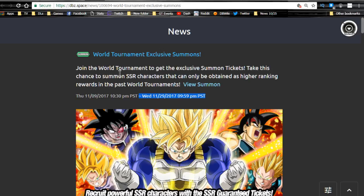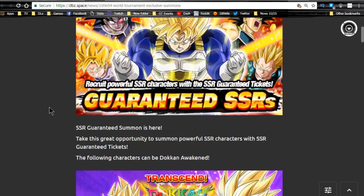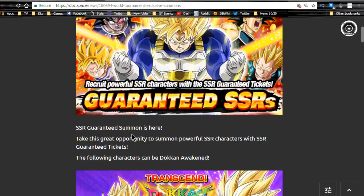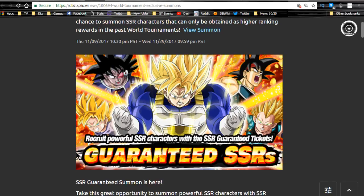Outside of that, just make sure to conserve your stones for the banners you want if you are free-to-play. The World Tournament Exclusive summons run until 11/29. I may do some GSSRs — I may wait because I didn't place in the World Tournament. Vegito would be nice to have for collection purposes but I didn't want to do the grind, so I'll probably wait till the next gacha pool. I also believe Trunks will probably be added to the gacha pool as well.